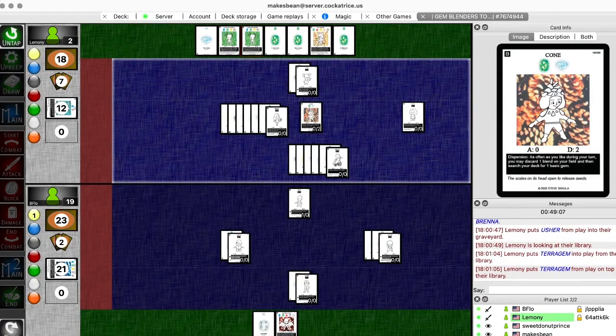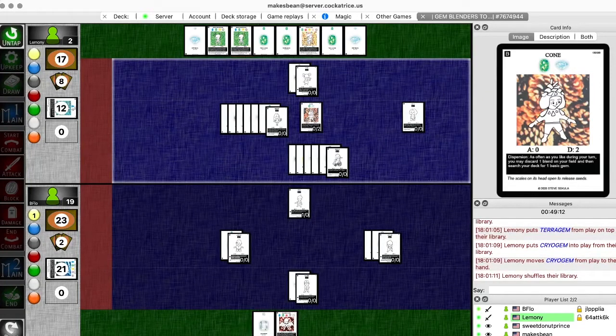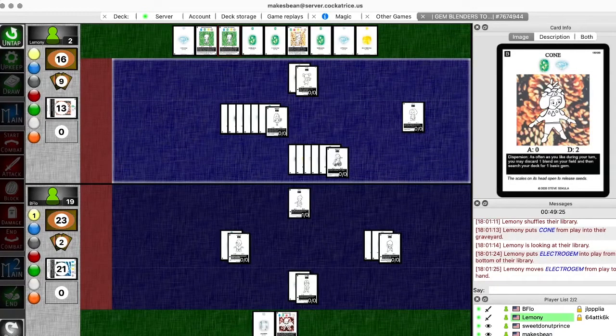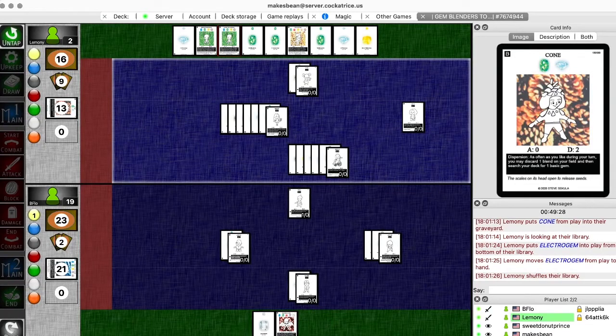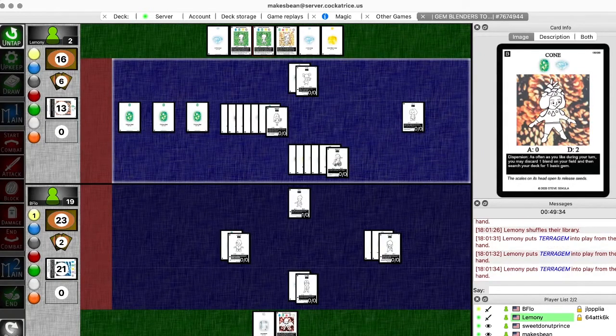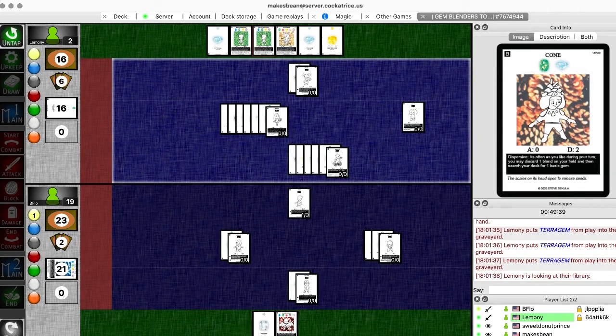The Cryogen. And then use cone on itself to get the Big Plains and an Electrogen. And then I'm going to use Yumi's ability to discard three gems here, and I'm going to get a Super Draw.